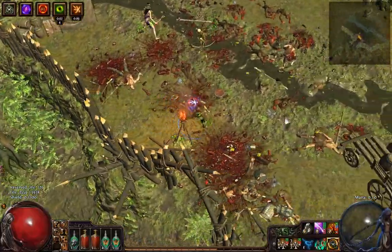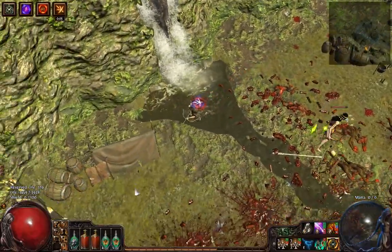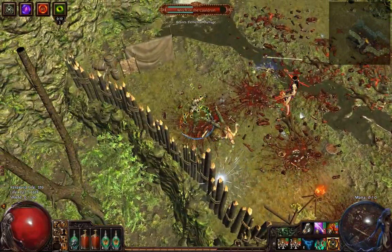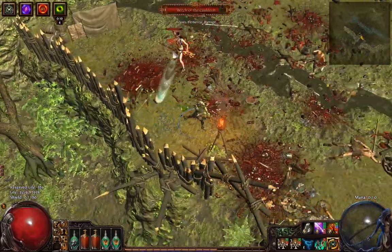The projectile travels fast but it just keeps missing you if you run around in circles. So as soon as you have problems with your health, you can just run in circles and she'll never damage you. Or you could do shoot, run, shoot, run, shoot like this.